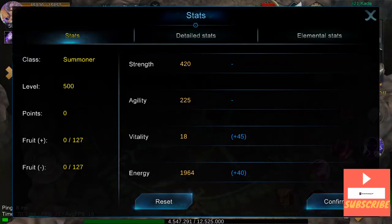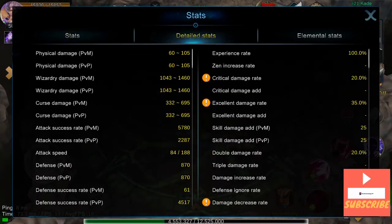At the moment, as you can see, stats haven't changed. I haven't upped anything in my set. The damage is 1043 to 1460. Wizardry damage — the curse damage is way lower at the moment. Defense is 870.